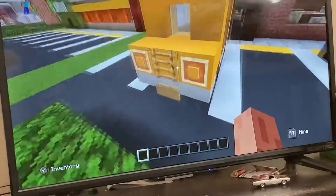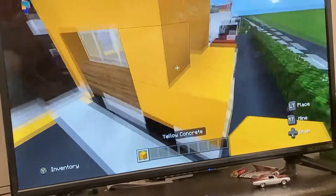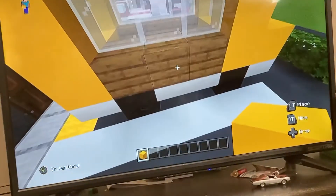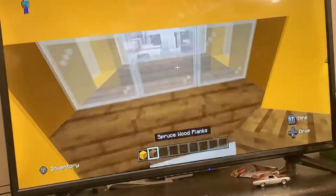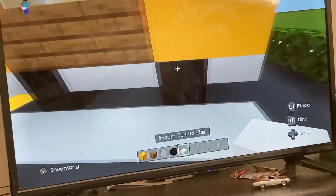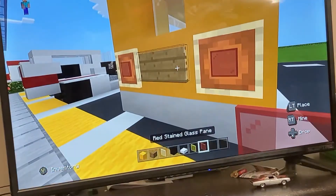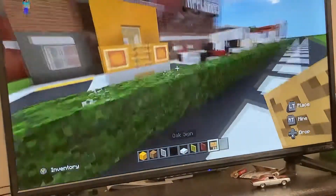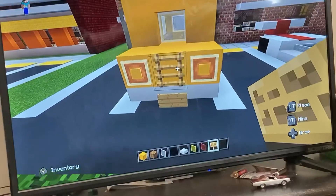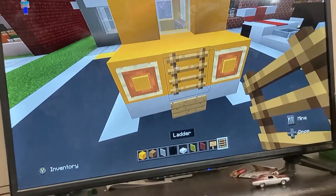So, materials you're gonna need — I'm gonna go ahead and just use pick block for this. You're gonna need whatever color of concrete you want your station wagon to be, wet planks, white glass, black concrete, quartz slab, yellow glass, red glass, and an item frame or sign.